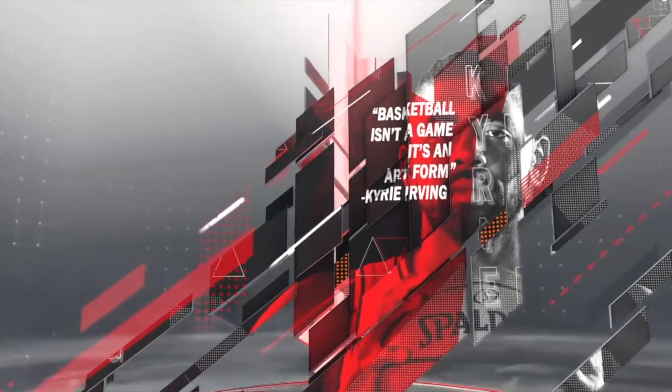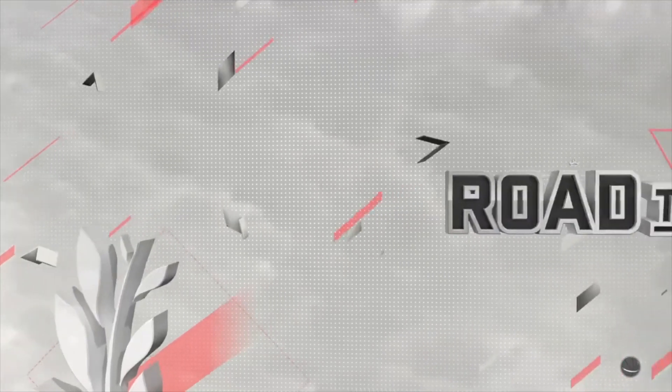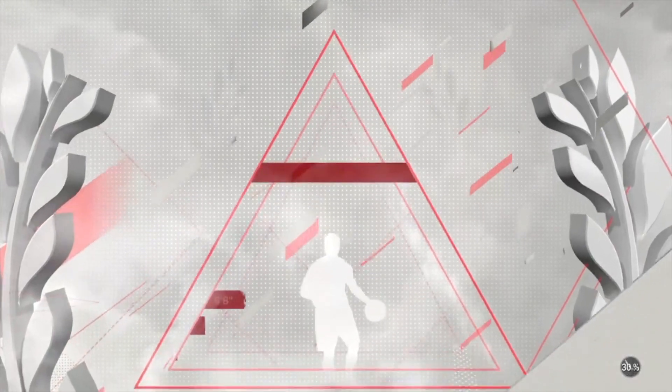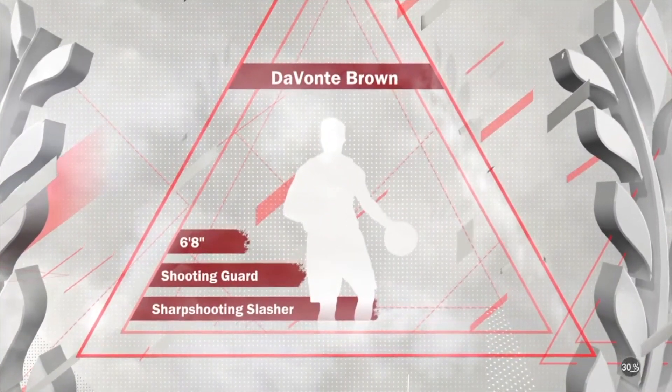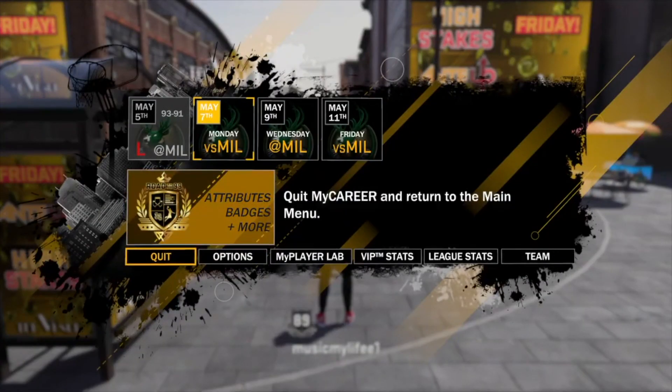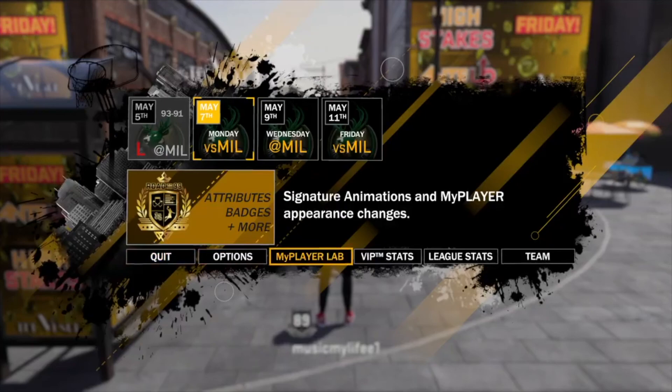I'm going to show you my slasher — I do not have any playmaking dribble moves; the dribble moves I have are just the regular ones from upgrading my player. Just so you guys can see, I am a slasher. Right here it says sharpshooting slasher — I do not have playmaking in my archetype. Now I just got the playmaking move, so you want to go back to your My Player Lab.